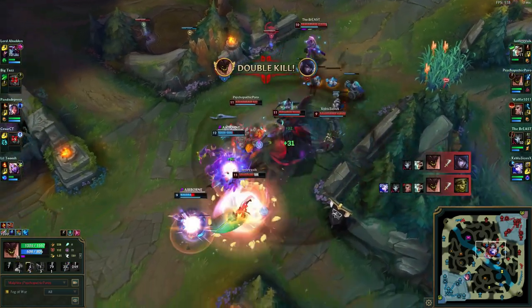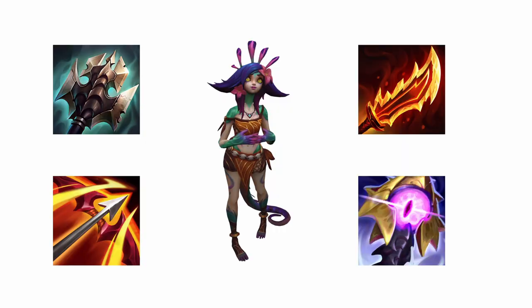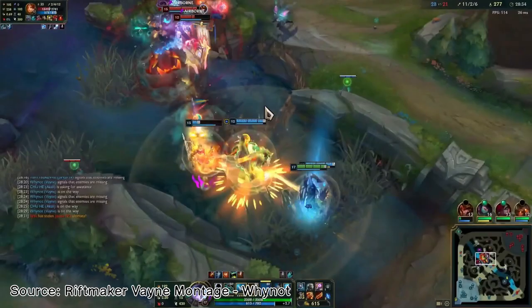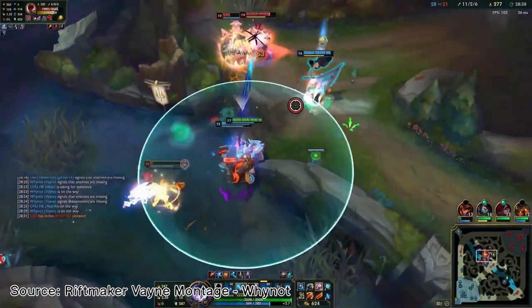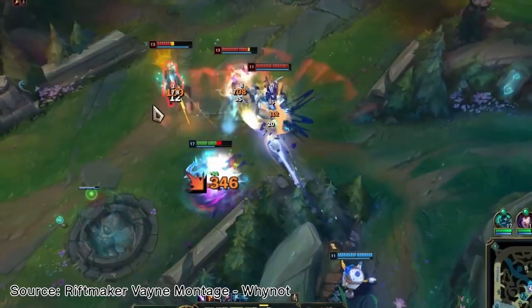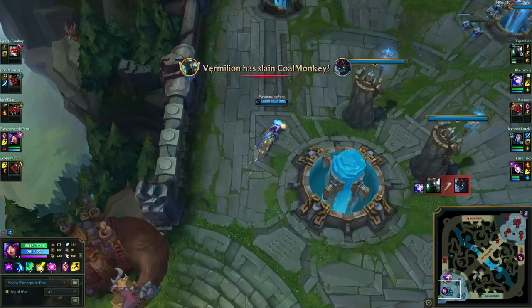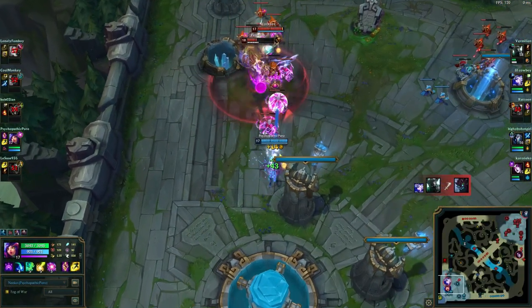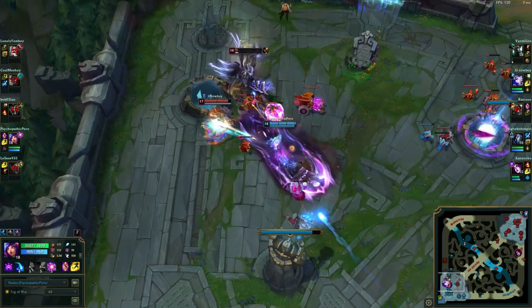Another build that is meta-defining and must be adapted immediately is most definitely not my next entry, which is Lawnmower Nico. Ever heard of Lawnmower Vayne? The premise is simple. You build Titanic Hydra, Runaan's Hurricane, Rageblade, and Riftmaker. The healing you get is insane due to the omnivamp stacking from all of your on-hit, and you also become obscenely tanky for no good reason. The build gets the Lawnmower name from the synergy between Titanic and Runaan's, as you will literally mow down everyone grouped together in a matter of seconds. Imagine if you took that exact same build and put it on a different champion that definitely can't use it nearly as well — that's where Lawnmower Nico comes in.